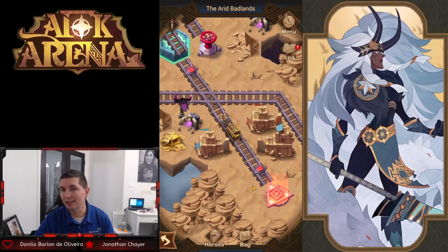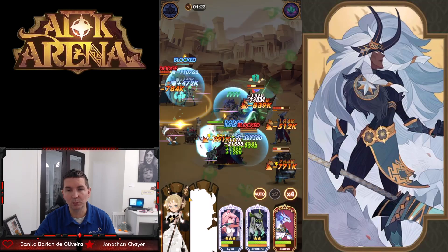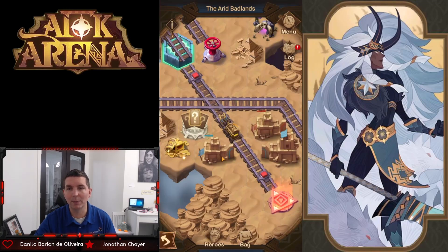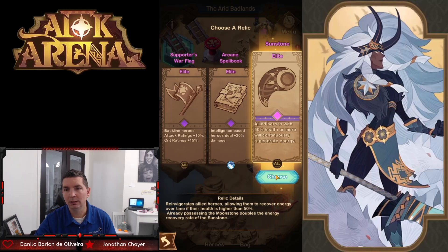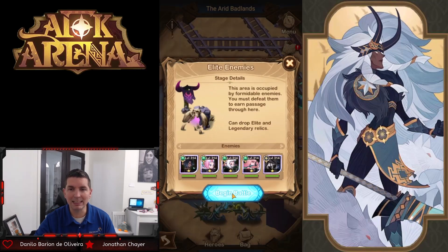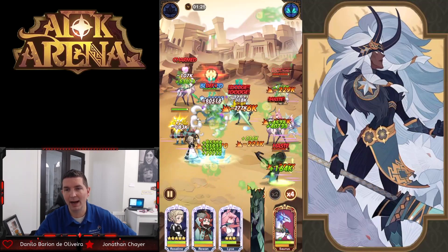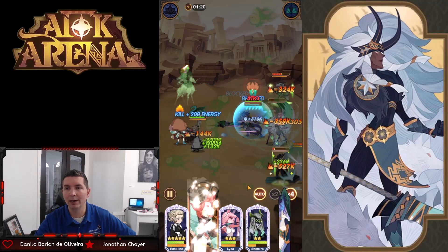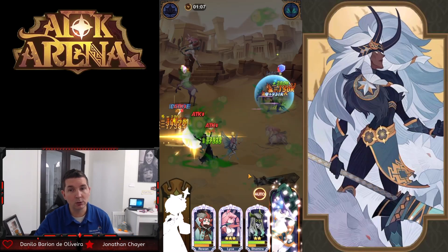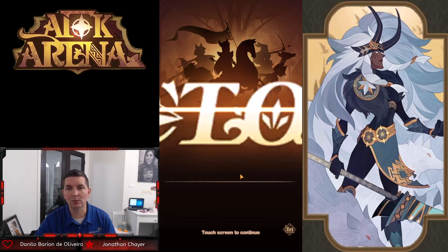It looks like we have three battles left for the very last chest. That will conclude the Arid Badlands — if you want to continue watching, we'll go through these battles, which look relatively easy. We'll go with the Shmira carry on the free-to-play account. This is a relatively easy voyage in comparison to the Snowy Front, which was super, super difficult when it came to the final bosses. A lot of players were unable to finish that voyage. This one is relatively easy — if you can beat the first battle, you can get both major rewards.